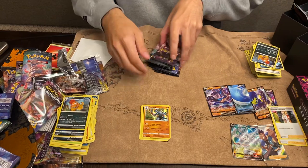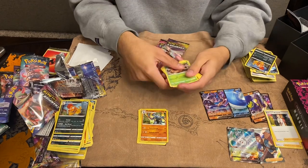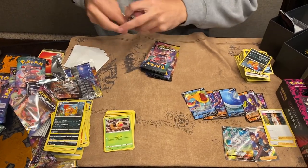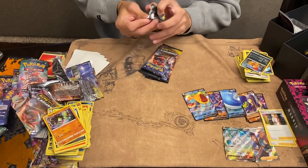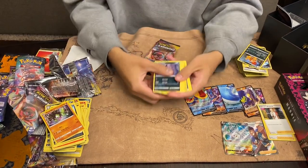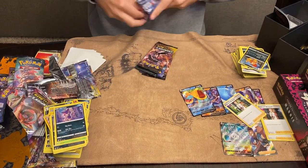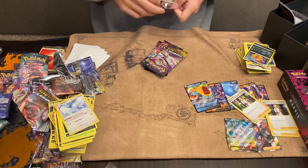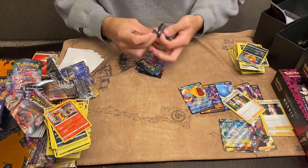I think that's the first Machamp. Oh, I bent the code — it's a sign. Look at that. That's a beautiful Dreadnought. I just want one more full art out of these. I've decided that we can't pull anything good out of Elite Trainer boxes, but at least one more hop would make me happy.